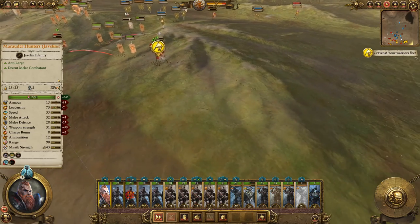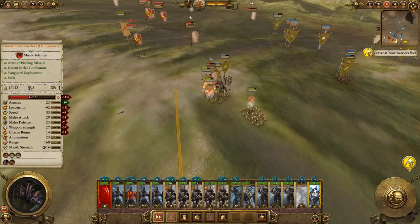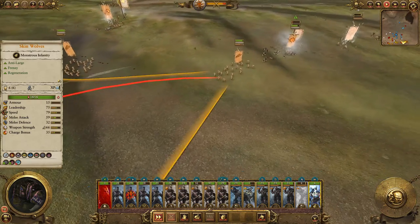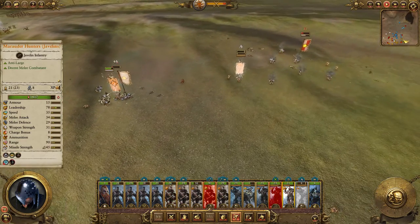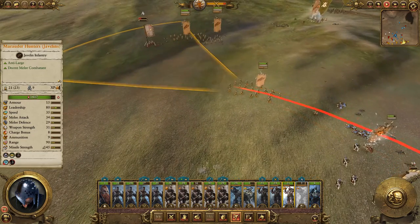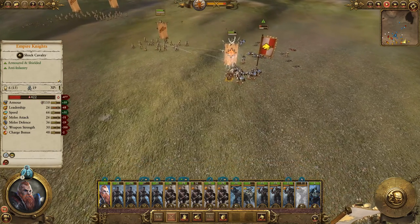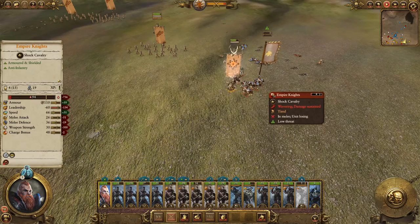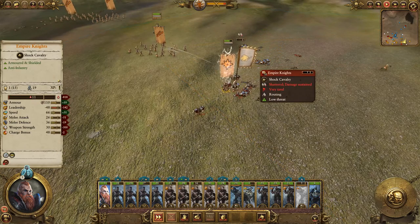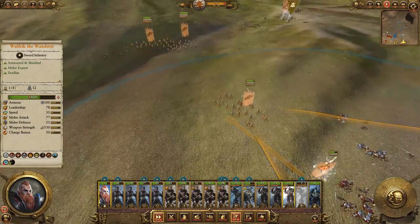Here come our orcish friends — they're probably happy to see some additional support. Retreat! Go hunt down the war wagon. Wulfric's fighting some knights while the javelins are just wailing into the bastards — they'd be broken.